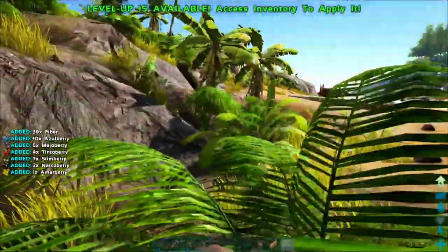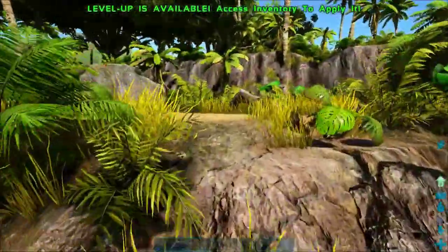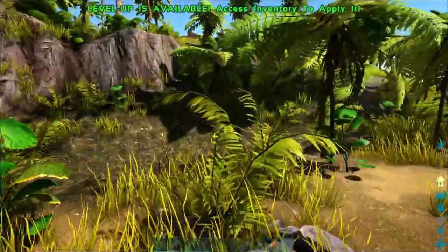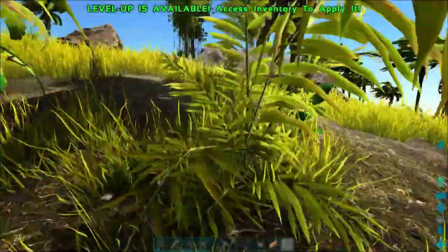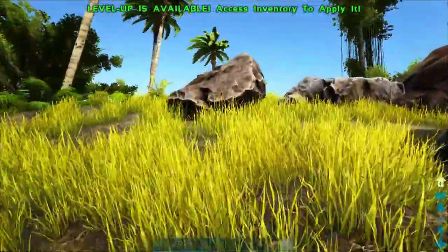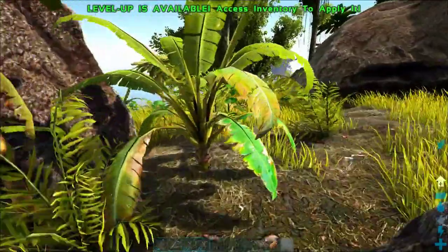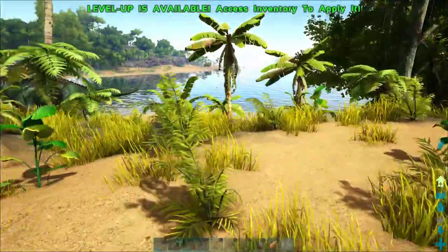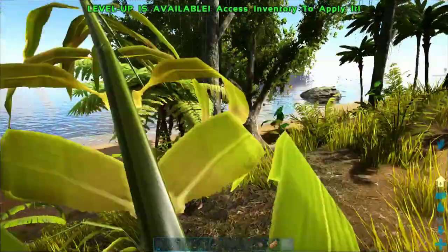If you look to my left, there is some really rocky terrain right here. This is actually on the peninsula where you first spawn, and this is perfect terrain for trying to tame a Triceratops. Your best defense from a Triceratops is to get it stuck — if you can get it to wedge itself between rocks and trees, you can pretty much get a guaranteed tame.